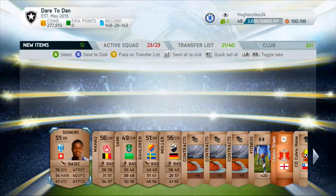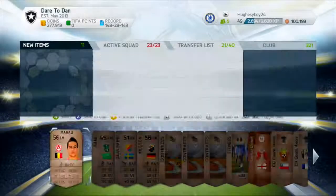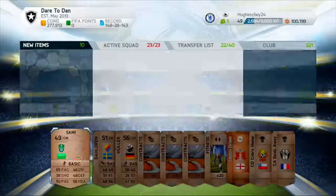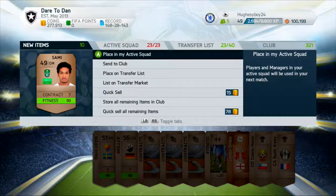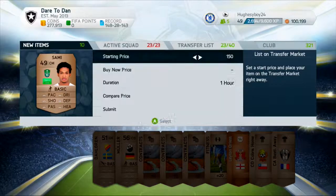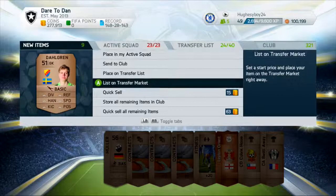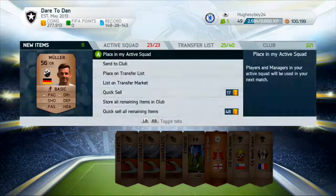Now what you have to do is list all of them up for 200 coins. Some players will sell — for example, this guy Sammy is from Saudi Arabia, and he actually might sell for 200 coins. So list all the players for 200 coins.